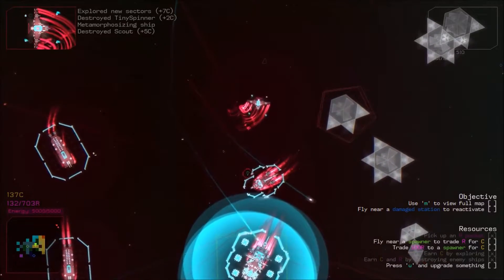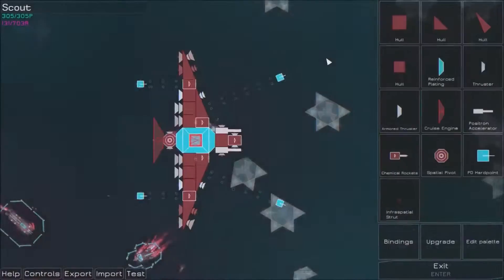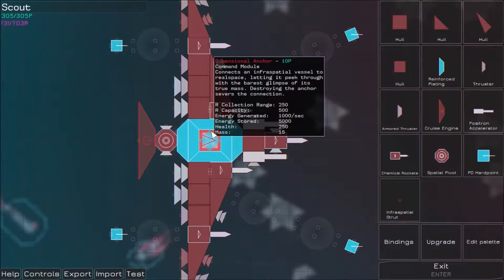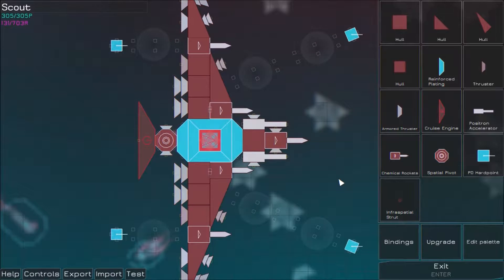It'll help with backing up some. This thing helps a lot on the back. It has an arc capacity, a thrust of 250k. Its downside is that it takes 250 energy to use. I don't think I have any generators, so that's not good.